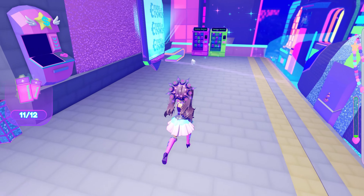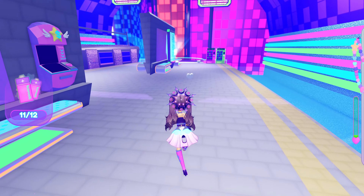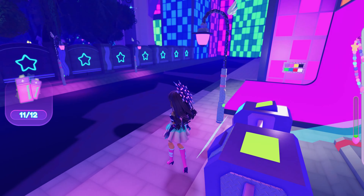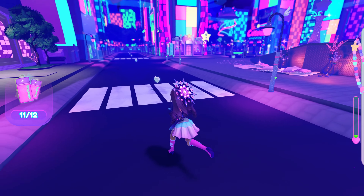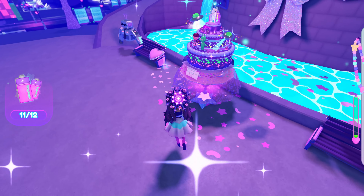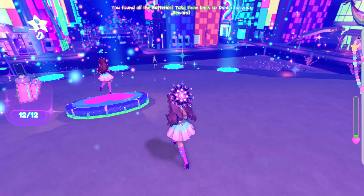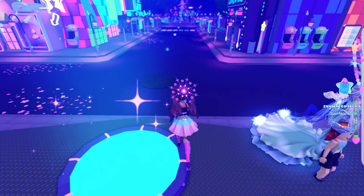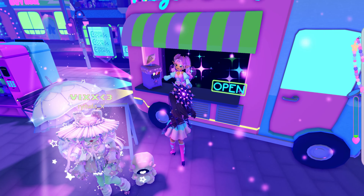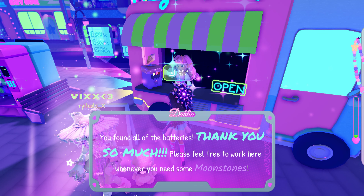There's no more — the last one was the one I just happened to walk by right there on the stage, so we'll run back and grab that one. Let's grab these moonstones while I'm at it. Let's go back to the stage because I did miss that one. There it is, right beside the bench — let's grab it. And now we need to go turn our quest back in to Dahlia for the reward. Just run back to her ice cream truck and turn it in. She tells us thank you, and now we can work here anytime we want to earn some moonstone.